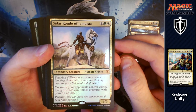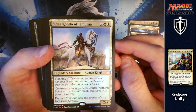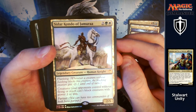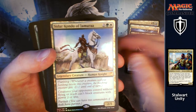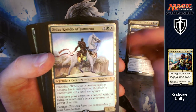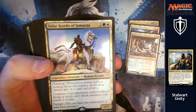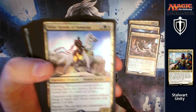Lastly of our legendary creatures we've got a two, a green and a white for a 2/5 which has flanking. Whenever a creature without flanking blocks this creature, the blocking creature gets minus 1 minus 1 until end of turn. Creatures your opponents control without flying or reach can't block creatures with power 2 or less. This is really nice as it doesn't just affect you, it affects everyone. You can send loads of little 1/1s in and whittle them down, and it just means your opponents are less likely to attack you.